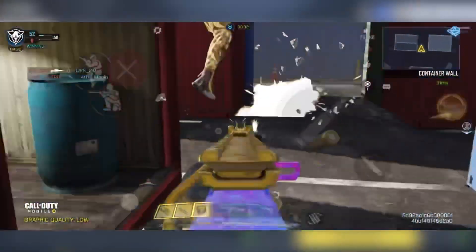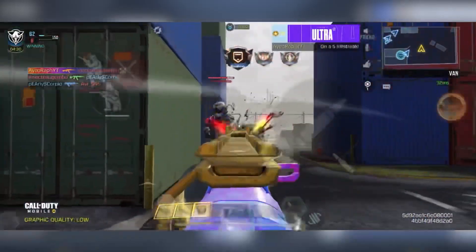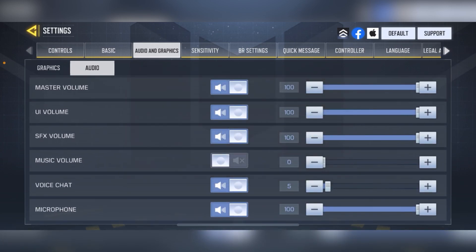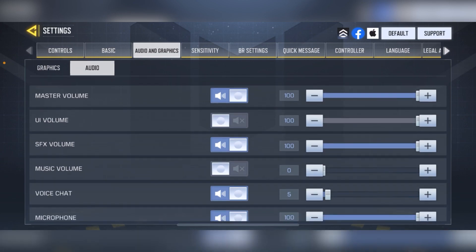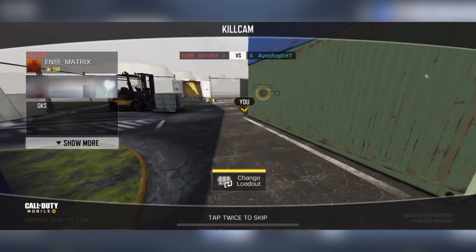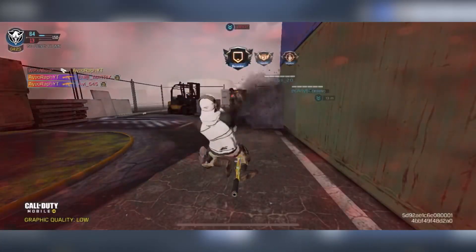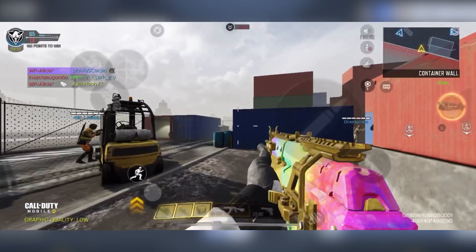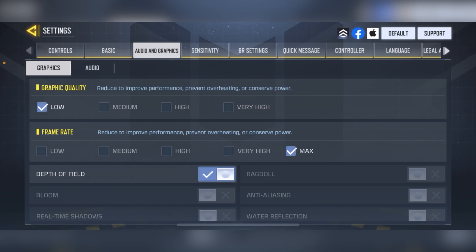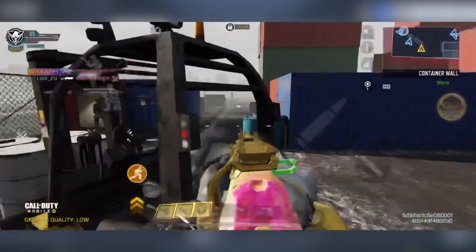My final tip is something I've kept secret for a long time — my audio settings. Turn off UI Volume right away. With these specific audio settings you won't hear the kill-ding, but you'll be able to hear everything: suppressed Bison gunshots, people walking without Dead Silence — it's like having a god-tier audio setup. Also try playing on low graphics with max framerate; it's better for your battery and you can actually spot things you'd miss on high quality settings.